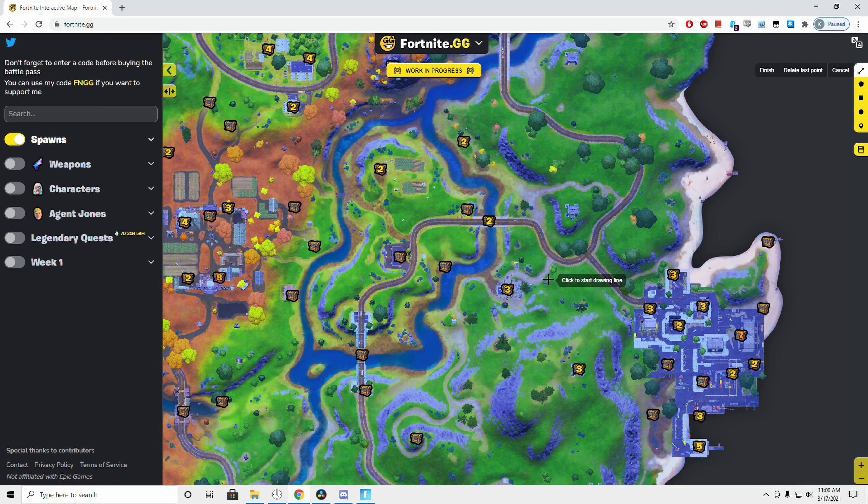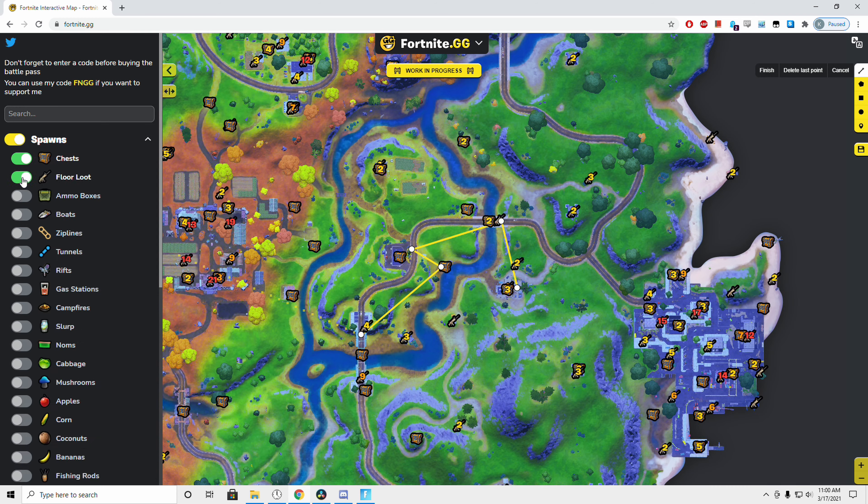My suggestion for a loot path would be to start with the bridge here, as there are 3 chest spawns and very little chance that somebody landed there. From here you can head straight over to the gas station to check on that chest, along with the one right down here by the river. I would wrap it up by just crossing this other bridge to check on those 2 chests, along with the staggering 13 possible floor loot spawns that are here. Another option when rotating out of the junkyard is to come back to the telephone tower that has 3 chest spawns on top of it, but that can be hit or miss as I see a decent amount of people landing there now, especially in tournaments and arena.